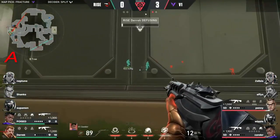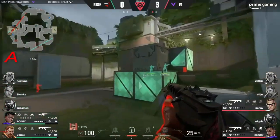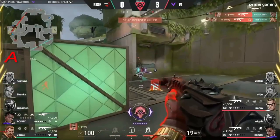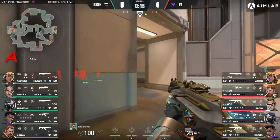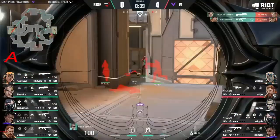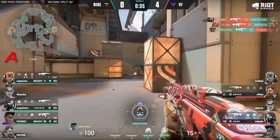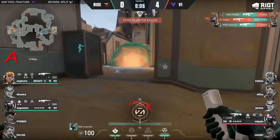The spike continues to tick away — time is just not on their side. Rise have found themselves in these situations before. Now they have to get through Astra and her gravity wells and her stuns and everything else. Penny just shows up in a tricky spot for just a moment — precarious footing, but stays alive. There's just so much to get through. Can Poise keep them back? It's all on Whippy.